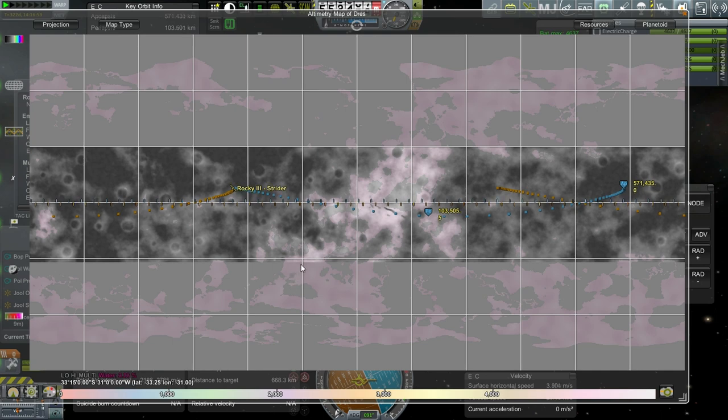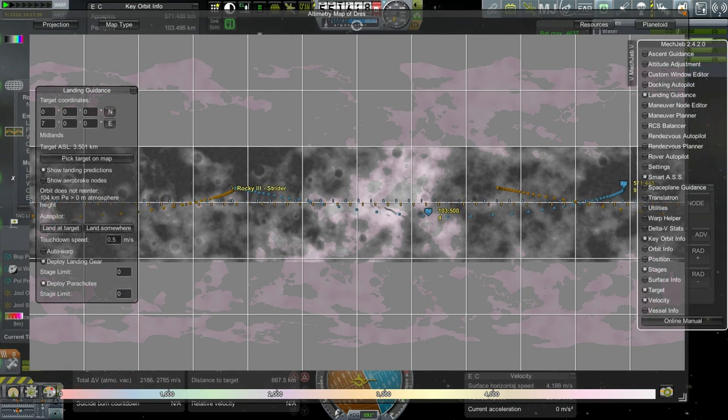We could divert — that's 30 degrees. We'd have to change our inclination by 20 degrees to reach something like there. What's the rotational period of Drez? Let me look that up. Looks like just about a day — one day, three hours, 40 minutes for the rotational period.